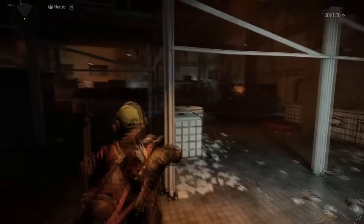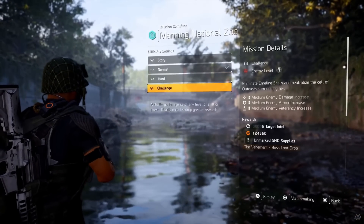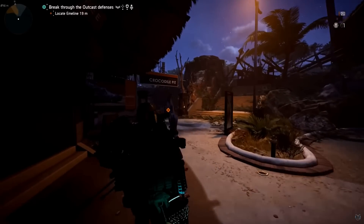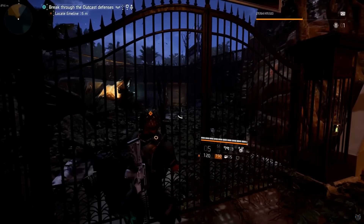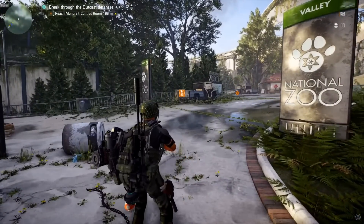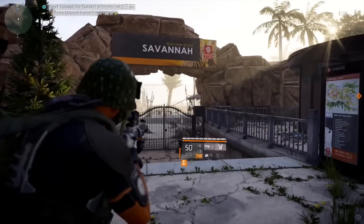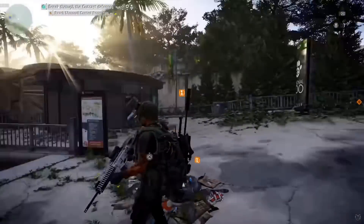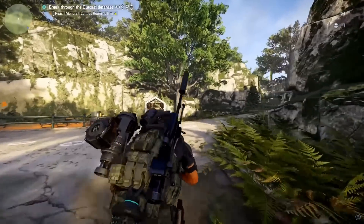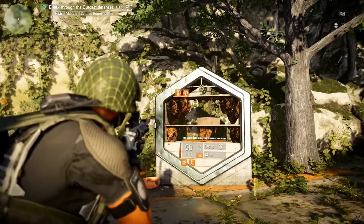The next boss is at Manning National Zoo and can be done on any difficulty. Head into Manning National Zoo and pass the alligator pit. Once you come out of there, you'll enter an area with no enemies — that's your hint. Look to the left where the alligator pit is behind you, then head to your right. You'll see beehives — shoot them.